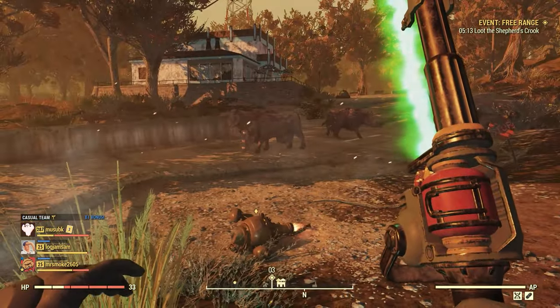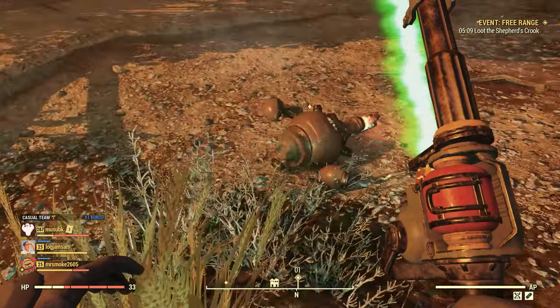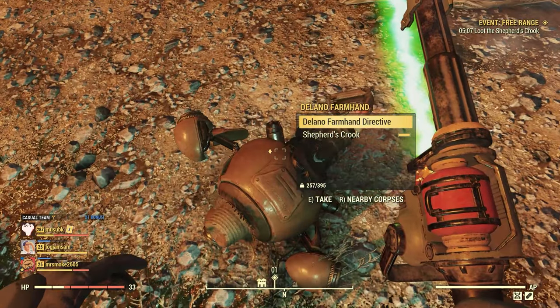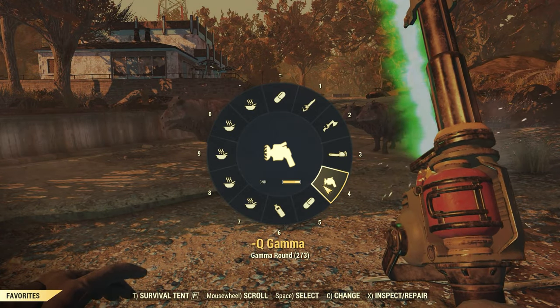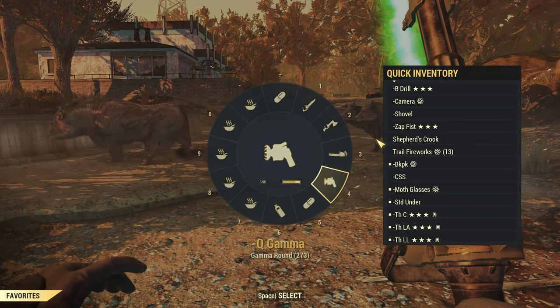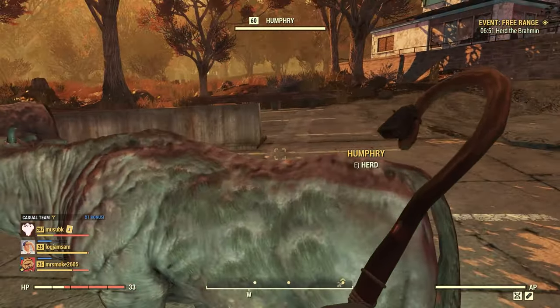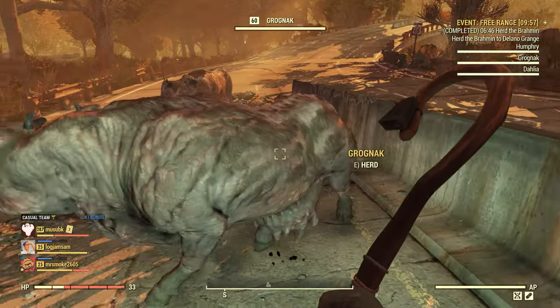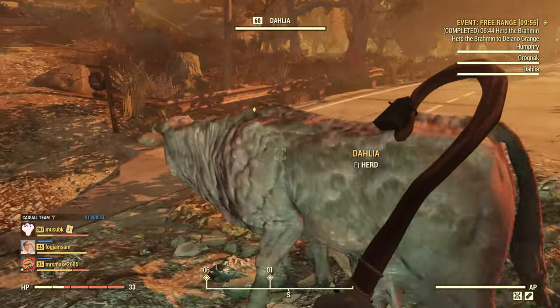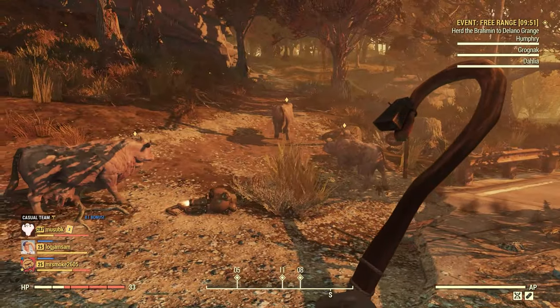When you first show up, you're gonna have a quest marker that says 'Loot the Shepherd's Crook,' and a marker that tells you to look at this body. I'm gonna hotkey that so I can switch to it and back to normal weapons easily. Then you need to go up to your cows and just interact with them, which lets you herd them. That starts the event — the 'Herd the Brahmin' objective is completed now.